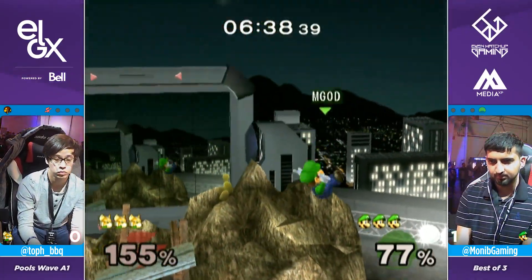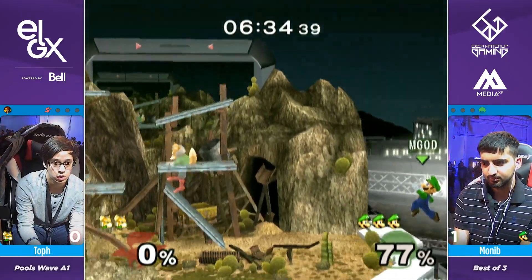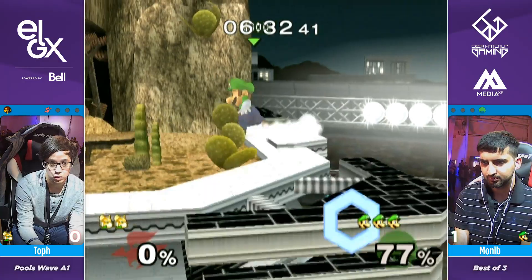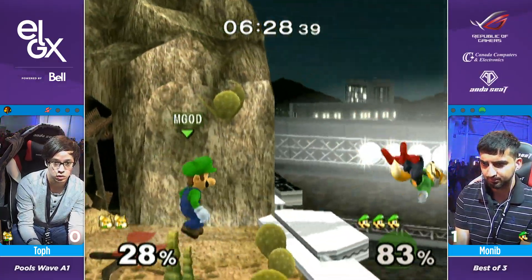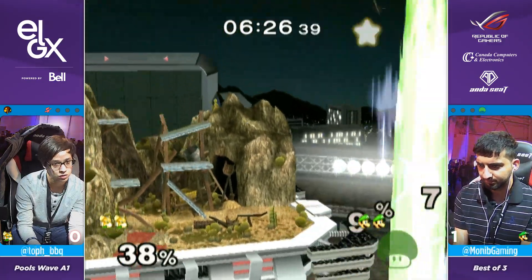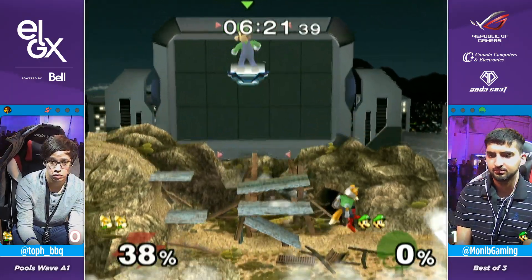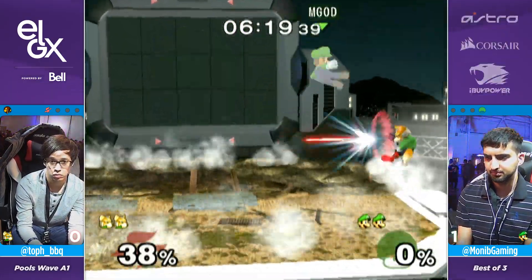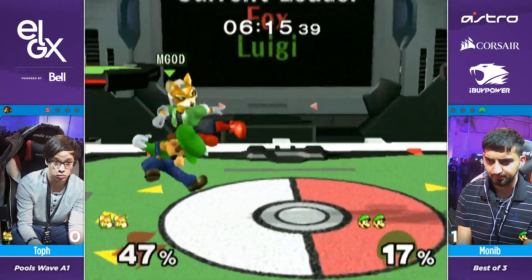Toph is in trouble — that's a true conversion if he doesn't DI correctly from the up throw. That Luigi pressure — and no jump? I feel like it would have been better if he daired there, then Toph would have DI'd it, and then he could jump into a fair and probably just trade stocks in that situation.